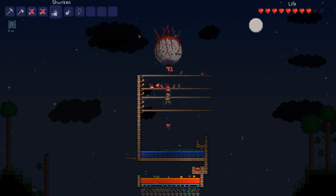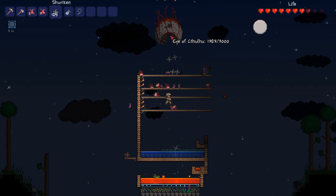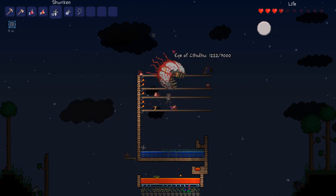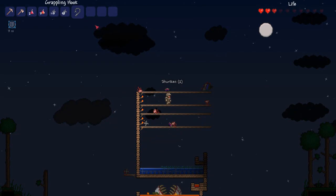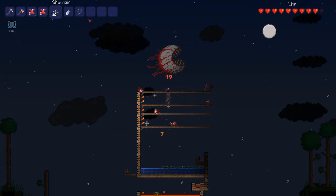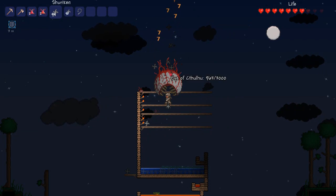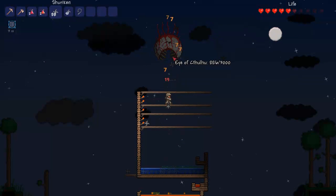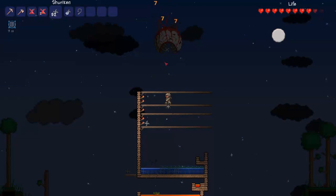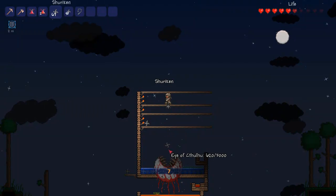We're almost at phase 2 here. He goes into phase 2 at 1500 health, and it's very easy to see because his eye basically turns into a giant mouth. This is the part when you're going to have to use the healing potions, but don't use them until you're on about one heart. The healing potions are essential here because his damage goes from 18 to 30, but lucky for us his defense goes from 6 to 3, so he's twice as easy to kill but hits a lot harder. By constantly spamming your shurikens and keeping your health topped up, you'll be able to take him down quite easily.